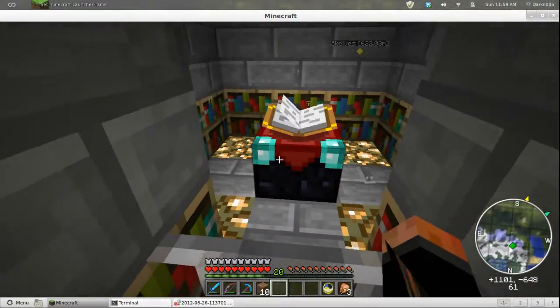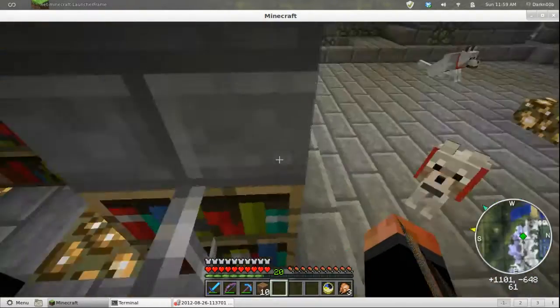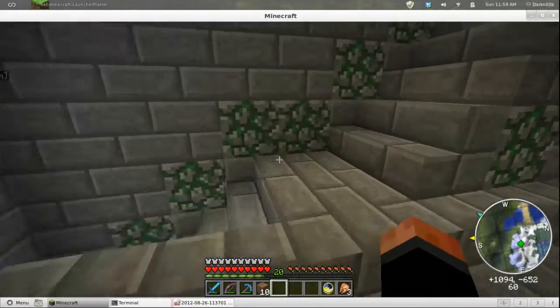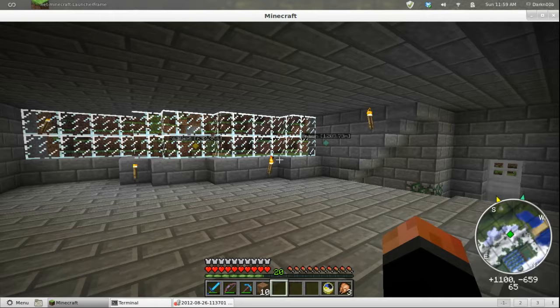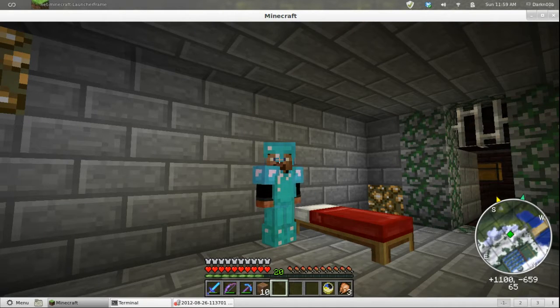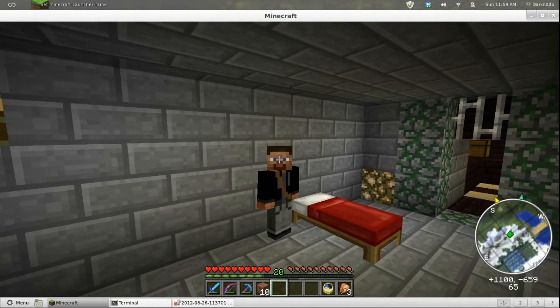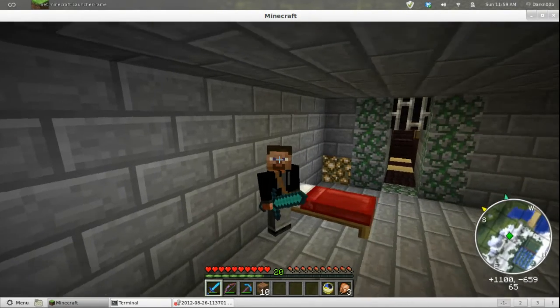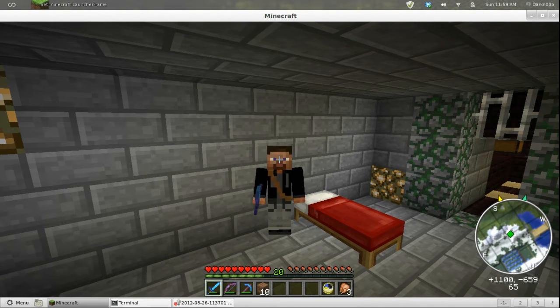My enchanting room — you can enchant up to level 30 in this. I have 15 bookshelves around here, which is all you need. So I am going to finish this and stop recording. Let's take this armor off — I love how you can shift-click it back on now. Here I am in my new place, settled in, it's all good. Now I can just start improving things. Until next time — see you guys later, bye bye.